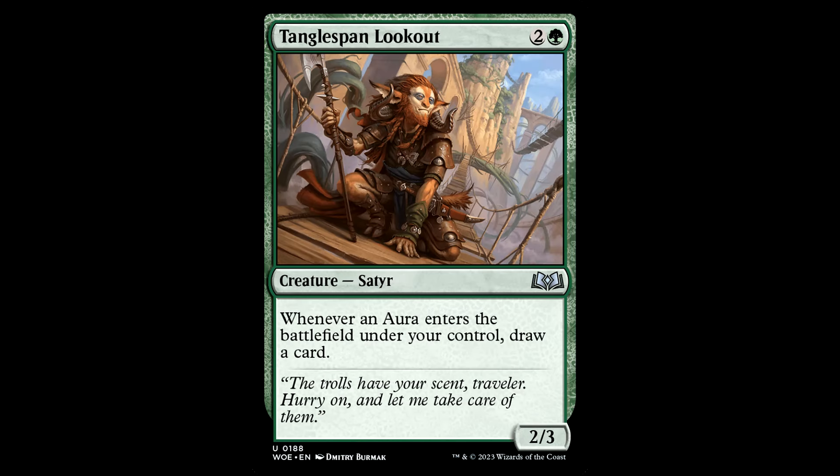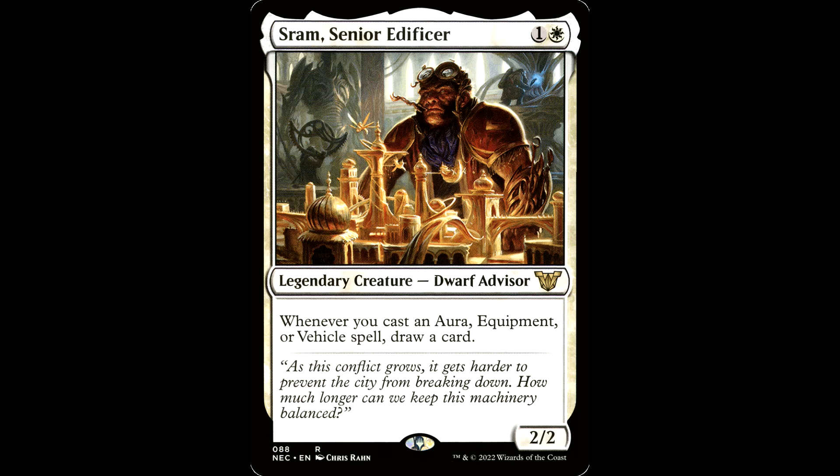Similarly, Tanglespan Lookout draws when a settlement enters the battlefield. Sram — which sounds like the sound Gehrman makes in Bloodborne — can play nicely with equipment or auras. He's a shoo-in in a Preston deck or a Dogmeat deck where you're splitting auras and equipments.